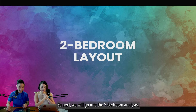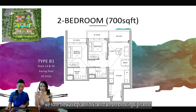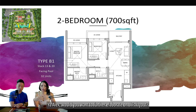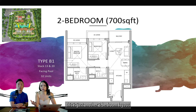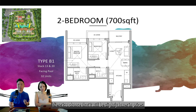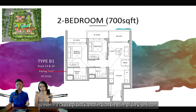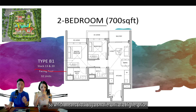Now we go into the two-bedroom analysis. The two-bedroom comes in two different sizes: 700 sqft (B1 layout) and 732 sqft. For the 700 sqft, there is only one layout type — a very typical two-bedroom. There is no wow factor for this layout. Stacks 13 and 20 are pool-facing — even though they are 700 sqft (smaller than the other two-bedrooms), adding a 5% pool-facing premium makes them more expensive than larger units. For investment buyers, buying a smaller unit at a higher price is not recommended.